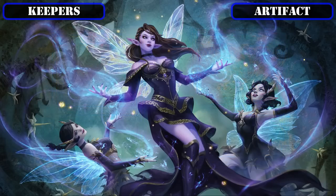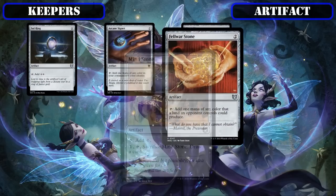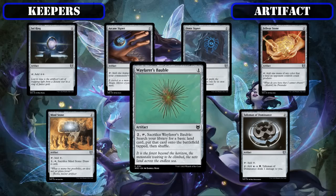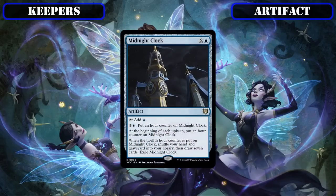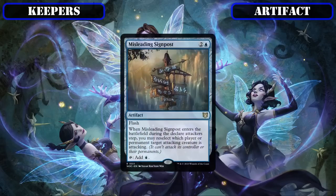Moving to our retained artifacts, we'll be keeping ramp sources to speed up and fix our mana base. The first wave includes mana rocks Sol Ring, Arcane Signet, Dimir Signet, Felwar Stone, Mind Stone, and Talisman of Dominance, as well as the land ramp Wayfarer's Bauble — all cheap ramp to build up our mana base in the early game. We'll also hang on to Midnight Clock as a blue mana rock that doubles as a slow source of card advantage, enabling aggressive early play while we wait for its wheel effect to replenish our hand.